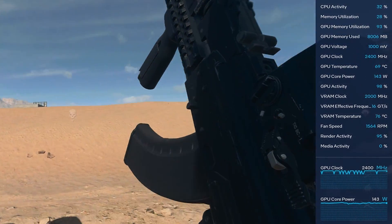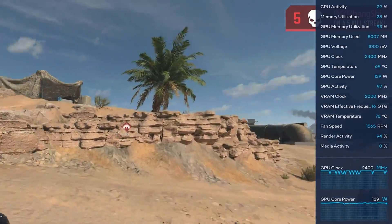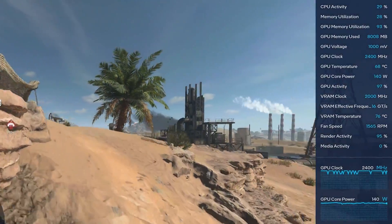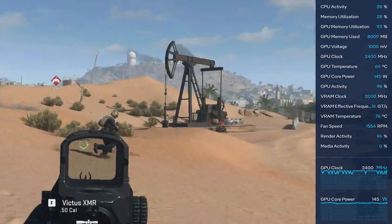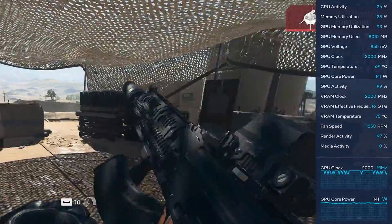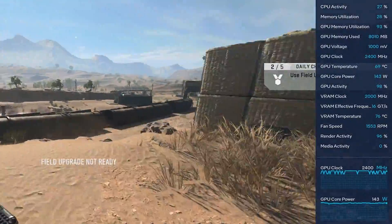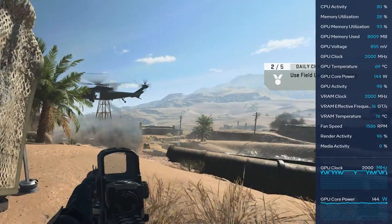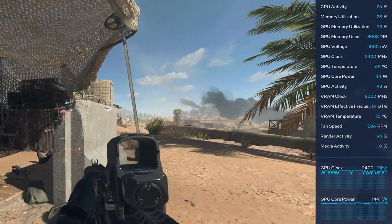However, you also get more detailed information such as the media engine activity, the VRAM temperature, the GPU core power, and even the GDDR6 memory clocks and transfer rate. If you're looking to just game on this card and use this overlay as an MSI Afterburner replacement, you'll probably want to stick to the core four settings — GPU usage, clocks, temps, and memory usage — but the extra settings are something that's nice to have for someone who likes to see what their hardware is doing.